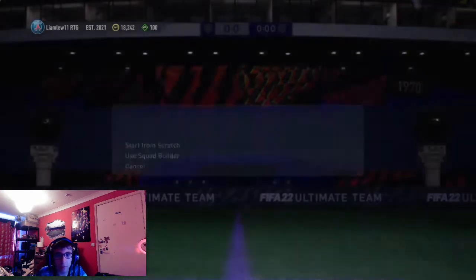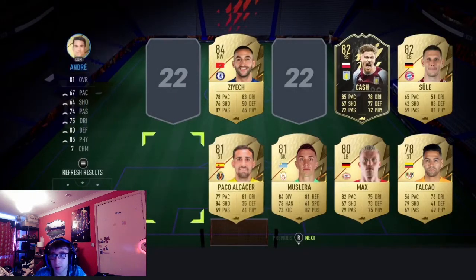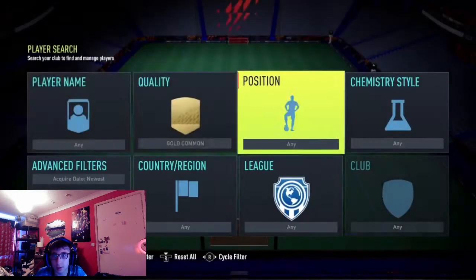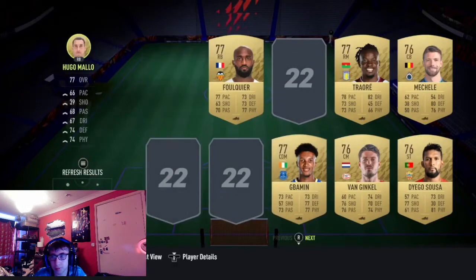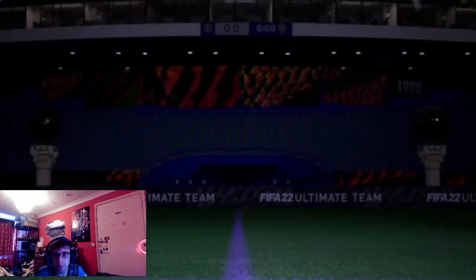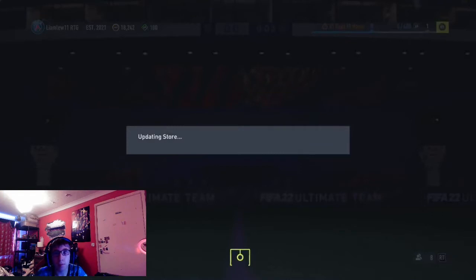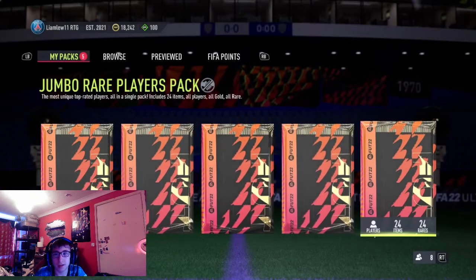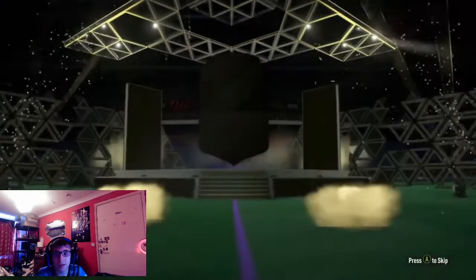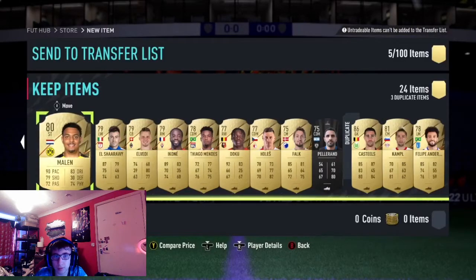Let's get into the 100K packs now. With these dupe players I'd probably just get rid of them in the player picks. We've got five 100K packs. Come on EA, give me something good please. It's a walkout - Castillo's again. I've already got a deep untradeable again, so I'm going to have to get rid of them. I'll probably just get rid of them in the Nkunku squad.